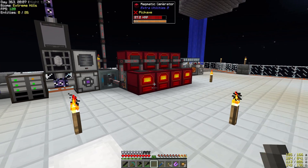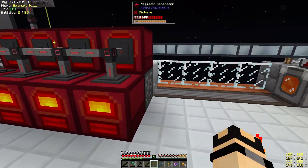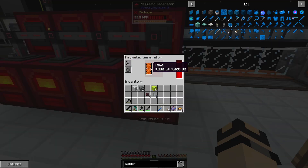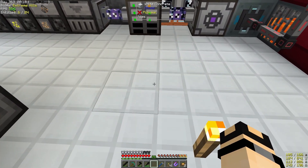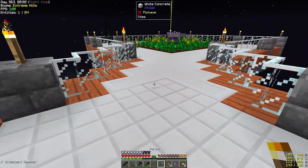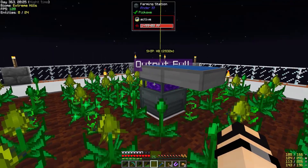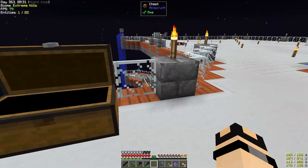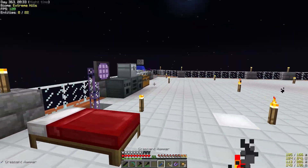All right, so that is our power system upgraded, and we've got room for expansion in this direction. We've also got room to add speed upgrades in here. Now I think the last thing that I want to get done today is I want to upgrade our mob farm. I want to actually finalize the design on that and build one so that we have a mob farm that we can use. So give me a little bit to get a few things together and we'll be right back.